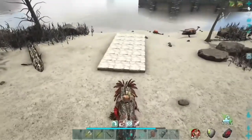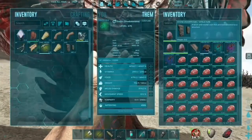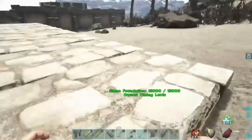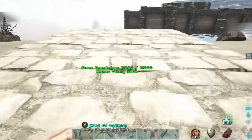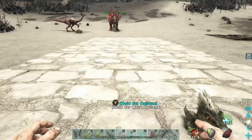I went ahead and built the foundation for the trap — it's a three by seven. You want to put out the stone foundations to keep the basilisk from going under; you don't want it to dig under the ground. Once you've got your three by seven, you're going to put doorway walls all the way around up to two high.